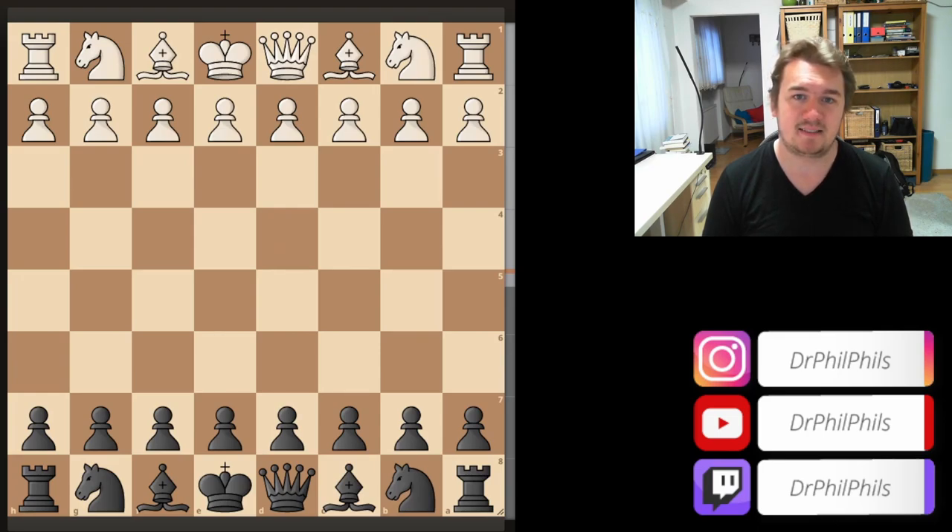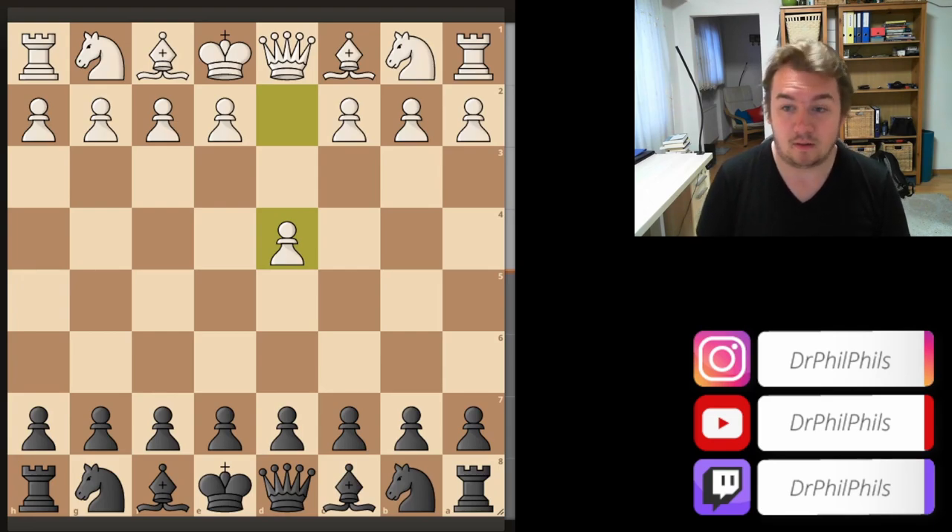Welcome back to another chess game analysis. I'm quite excited to show you a very nice game that I played in the Swiss League, which started again with the new season. It's a classical time format, and we're playing with six people on six boards. I'm playing with the black pieces on the second board. My opponent had 1850 ELO, which is quite high for me — I normally only play against 1700s.